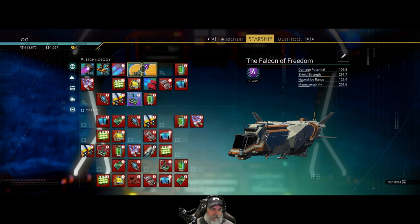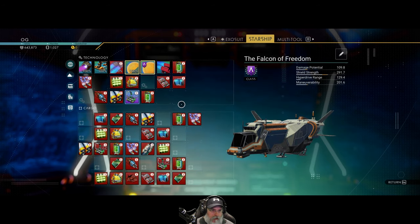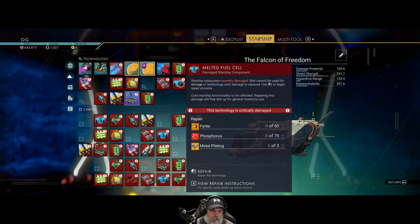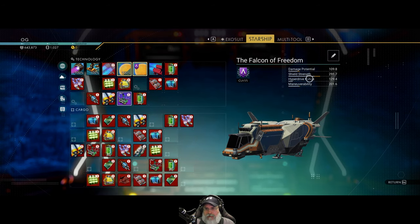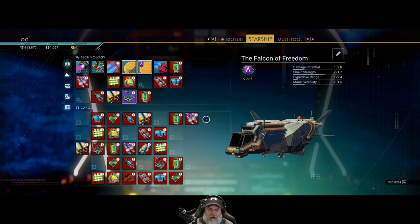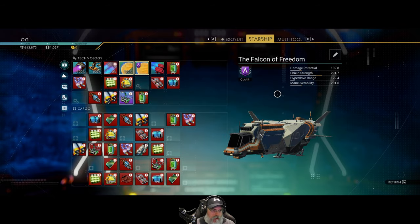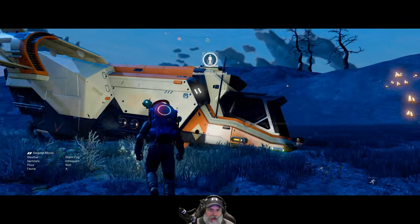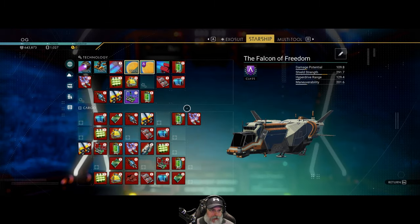We've got this lattice here — let's move that over so we're getting the benefit from it. We can't move this stuff until we repair it though. Also if you look at the stats on the ship, you can see it's not at full potential, and I think as we repair this stuff it'll come to full potential.